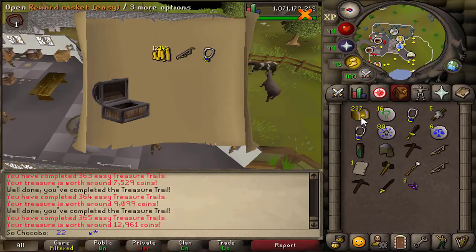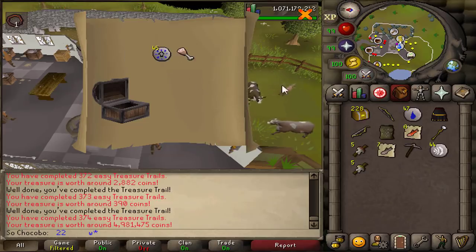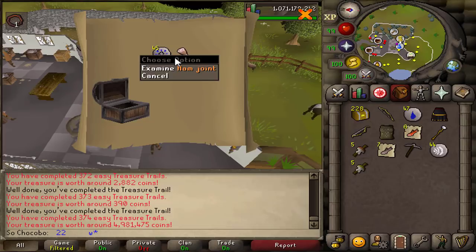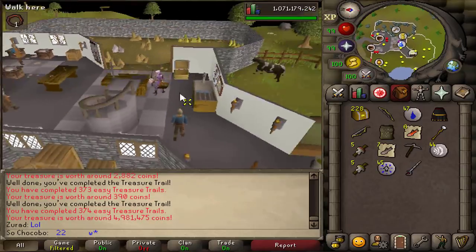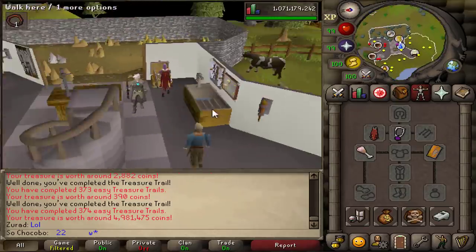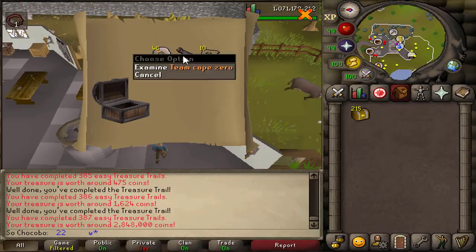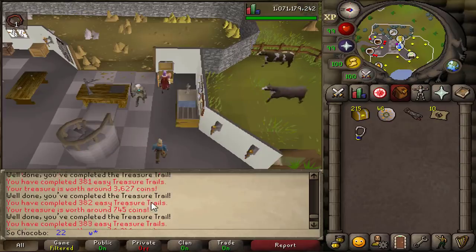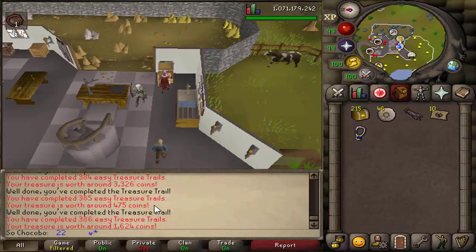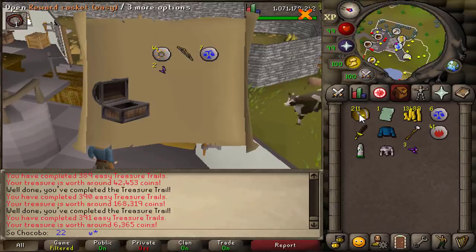Thank you to Zorad, Company, and Douglas for actually holding all of the items for me while I did this opening. This was when I received my first brand new very valuable clue item — the ham joint. At first I did not realize it was 5 mil, but holy crap I was not expecting it to be worth that much, and I didn't even know it existed so I was quite excited. Then right after receiving the ham joint I actually got another valuable item, the team cape zero. Initially on stream I thought this was the skull cape because I didn't right-click it, but even though it wasn't the skull cape it's still worth 2.8 mil, so it's a very good easy clue by anybody's standards.